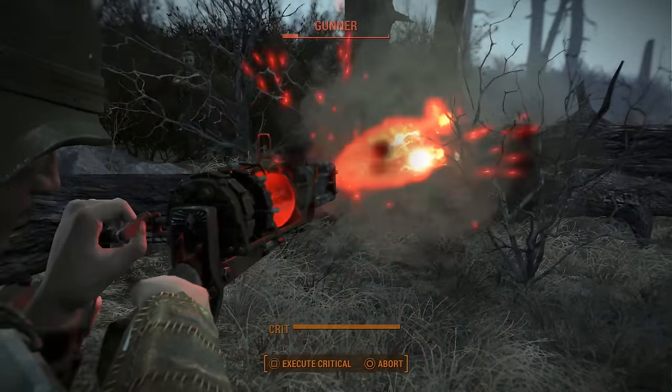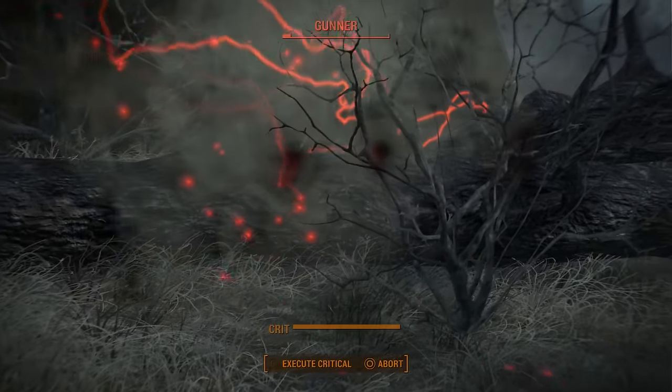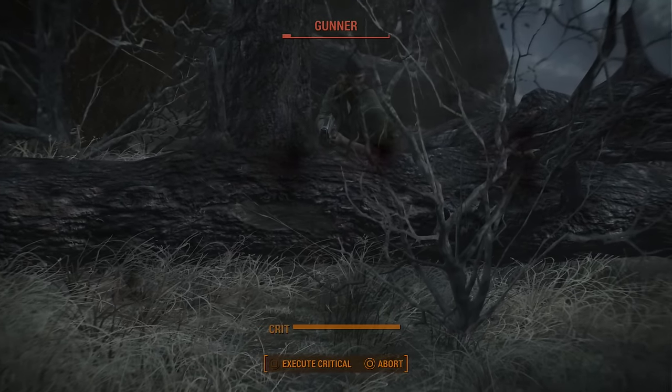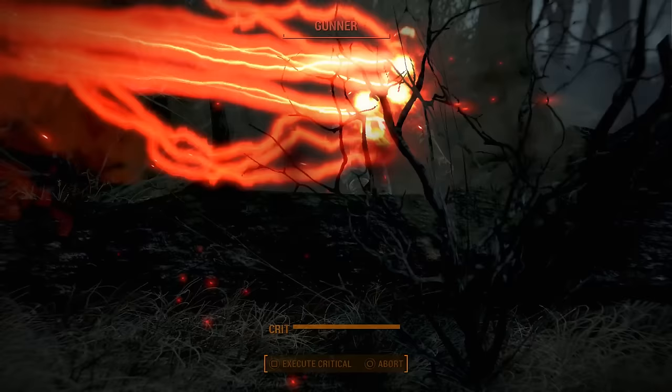I had no idea how the animation was even going to function. But as you can see from the gameplay, I'm holding down the trigger, my guy is cranking the handle constantly as he's shooting, and it fires off 20 shots. So typical laser muskets have about a one to two round magazine.